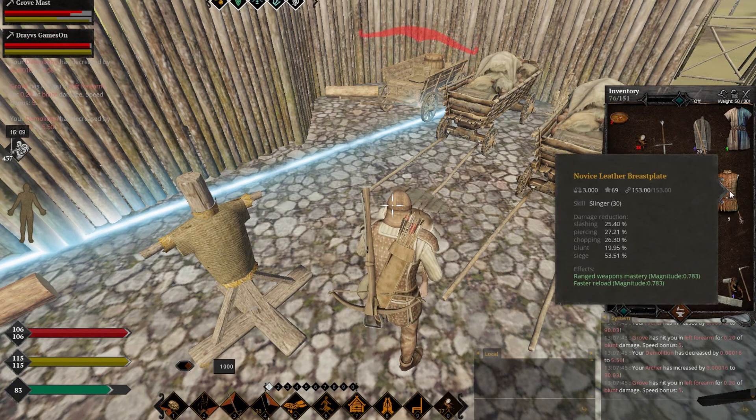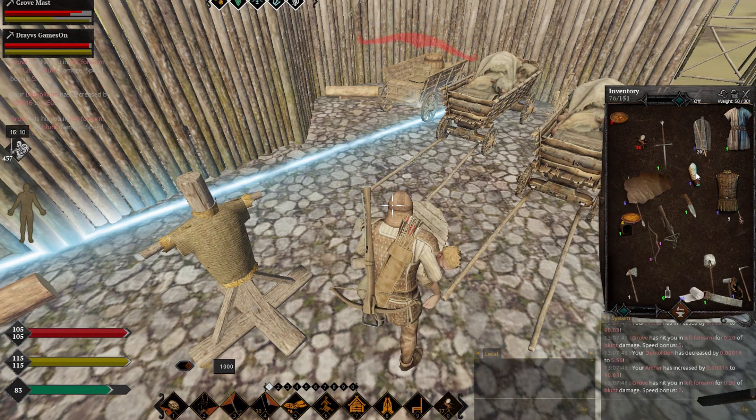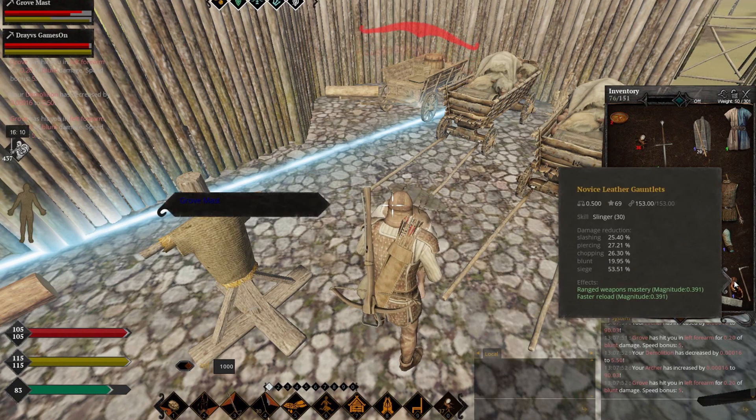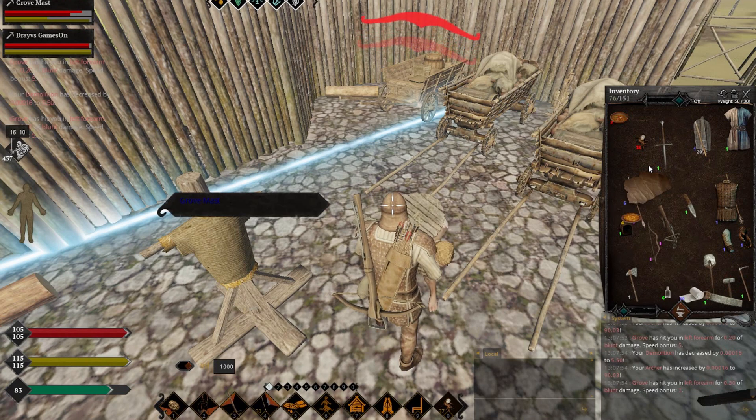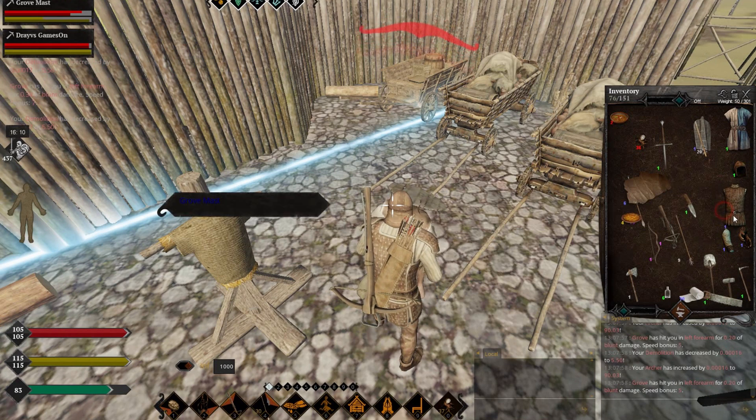Obviously you can do this with slinger too. When you reach level 30 you just need to equip the slinger set — as you can see: brisk plate, gloves, vambraces, and helmet. No point in all of them necessarily, but you get the idea.